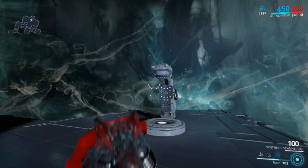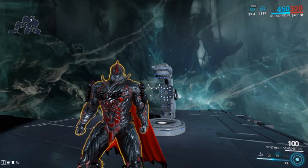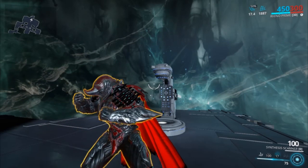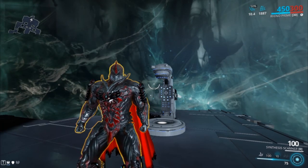Number three is Roar. Basically, allies within your range will receive a 50% multiplicative damage buff — a 50% damage increase. This depends on how much power strength you have, so the more power strength you have, the more damage they'll receive.